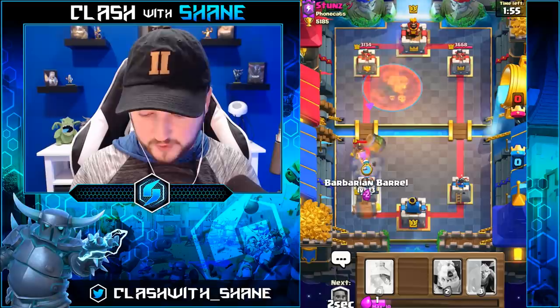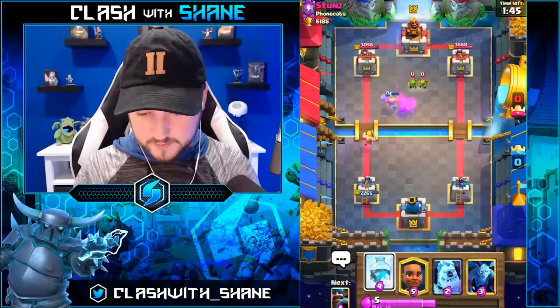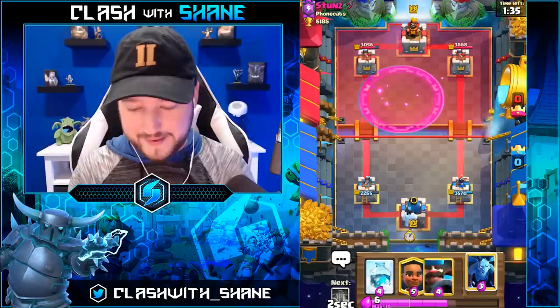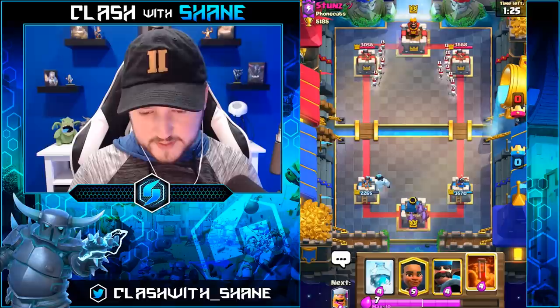El Jack here. Barb Barrel for the Log. We missed one goblin, which obviously isn't the best. Goblin getting in the middle? Come on. Rage up the Barb. Should I freeze here? How dumb would that be? Pretty dumb — that'd be pretty bad. So let's go, I'll just cycle. Get Minions ready for our Princess. I need Princess here. I'm gonna go Minions back here, then Poison for the Princess.